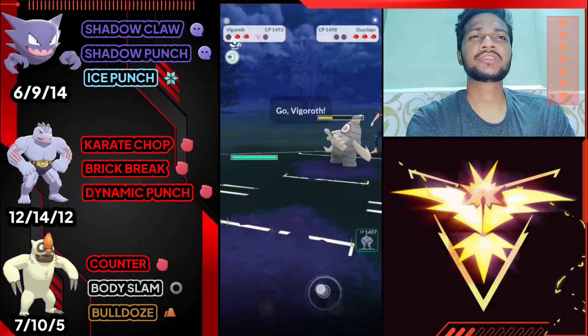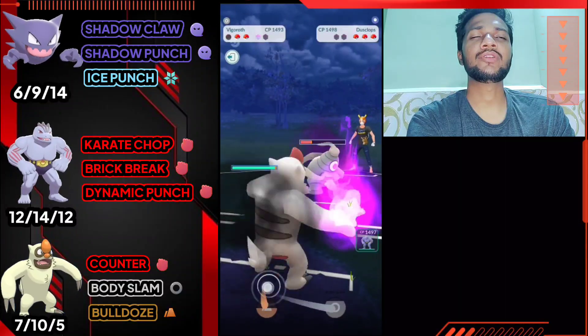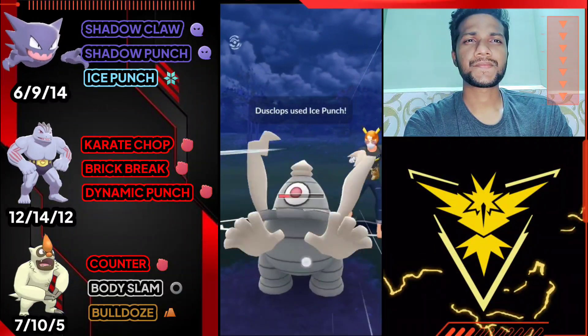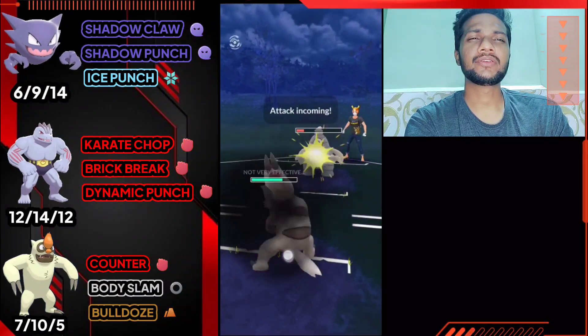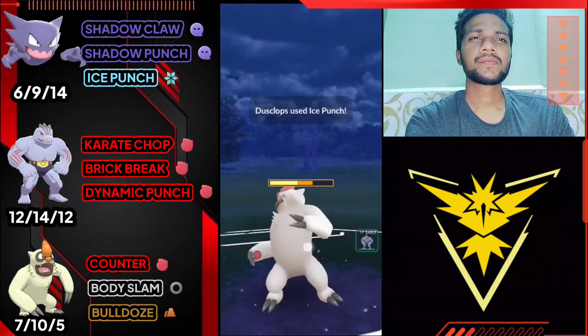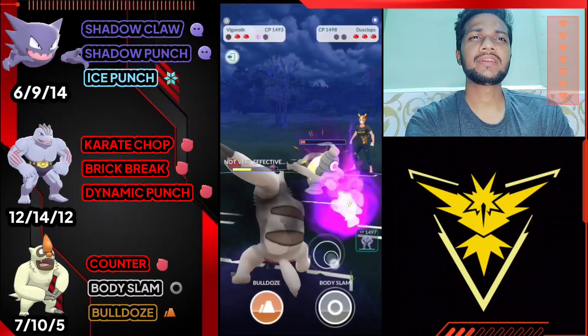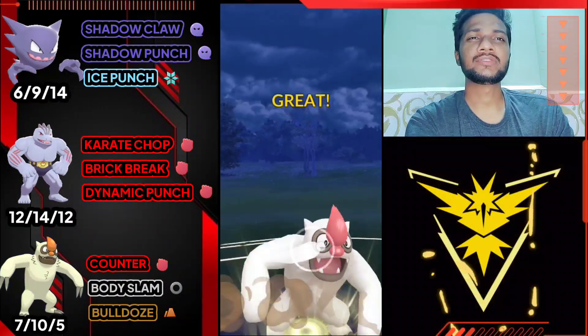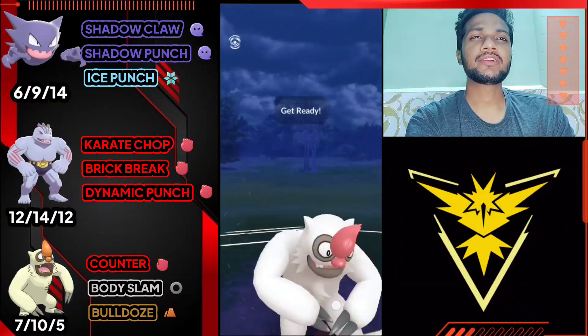We almost took out 60-70% of its health - not easy. We need only one Bulldoze to knock out Dusclops. He got another Ice Punch ready really quickly. Let's overfarm a little and then go for the Bulldoze.